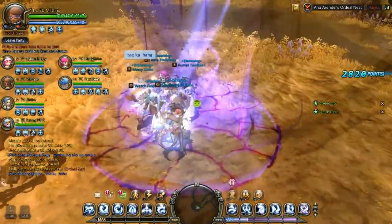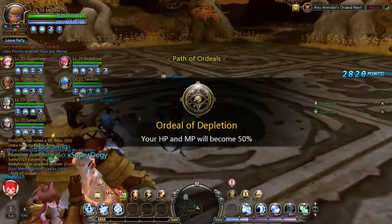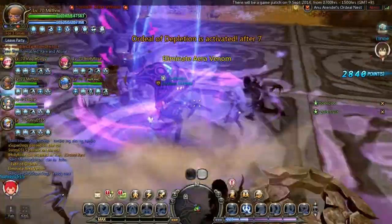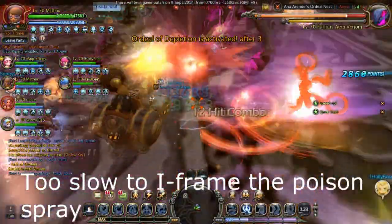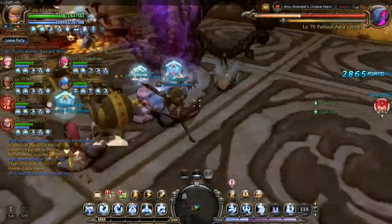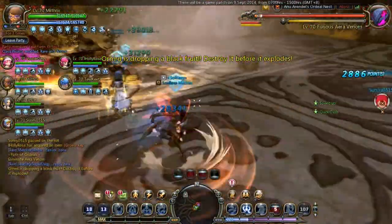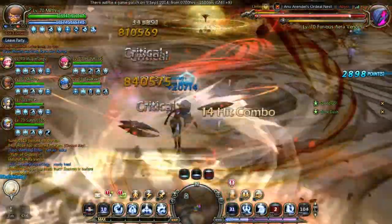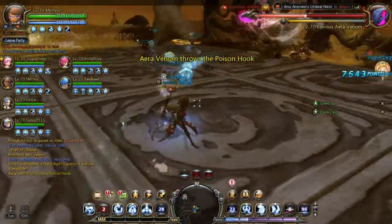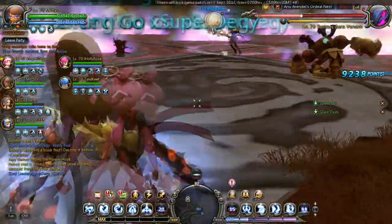Yeah, so this is the Crusader and Engineer — their DPS is kind of nice actually. Crusader buffs are kind of important now, and before the dispatch starts it's pretty OP. My frames are kind of slow though, whatever. I don't even know why I went there.